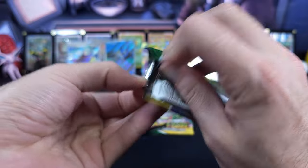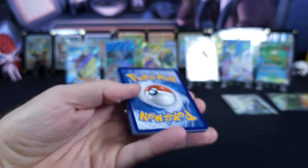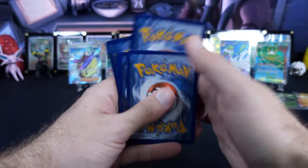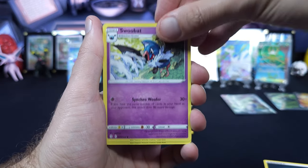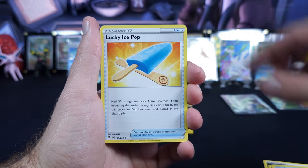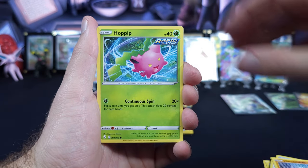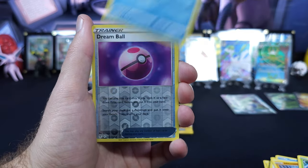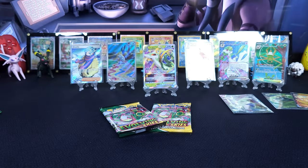I think I'm going to peek at the code card and make sure we got something good at the end — if we do get a good code card, it's not going to be here. Swoobat, Lombre, Lucky Ice Pop, Tentacool, Fletchling, Hitmonchamp, Hoppip, Phoebus, Dream Ball, Sharpedo.